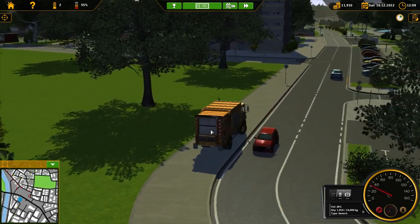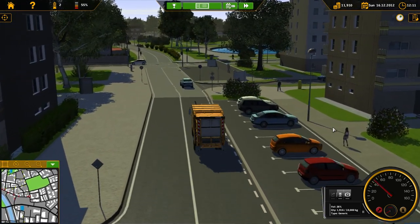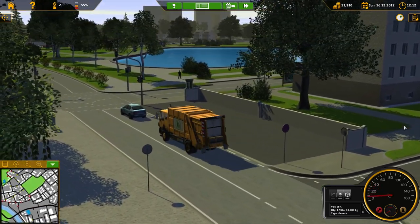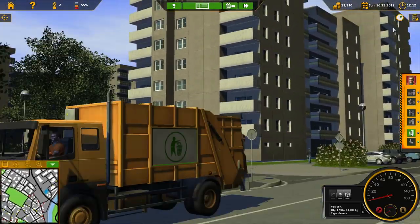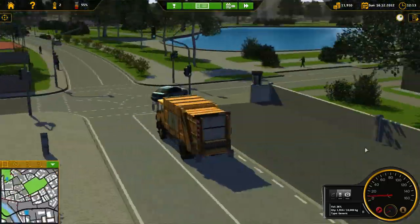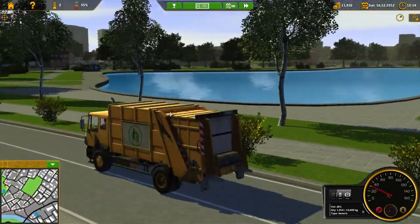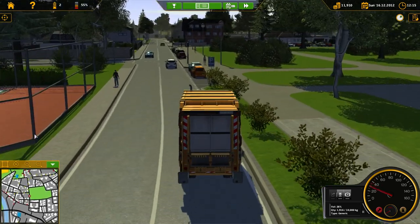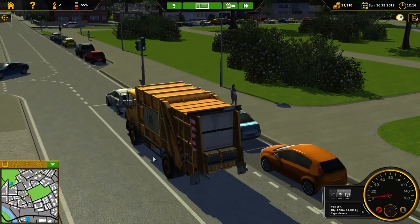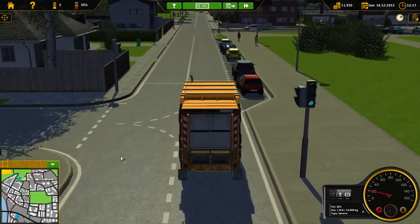That dude just ran a red light. I have no idea what happens if you wreck other vehicles. Look at the pretty lake over there. I don't think I've been around this part yet. There are your pretty standard German or European apartments — you see those all over the place. Come on, go. There's no horn — I hit the H button and nothing happens.